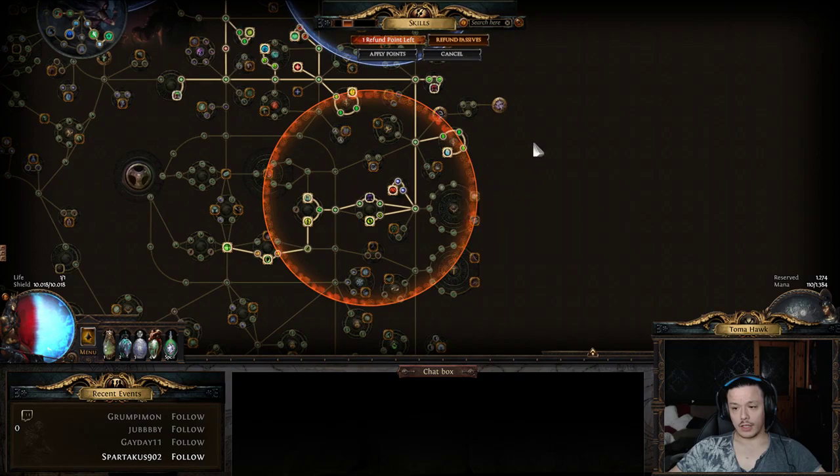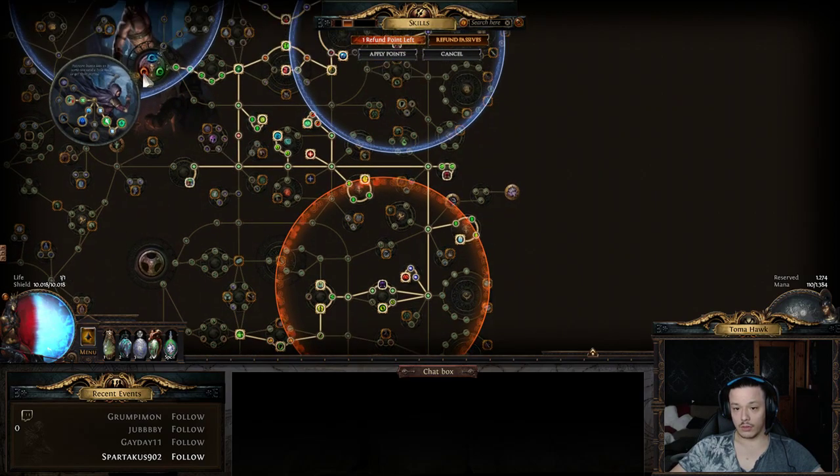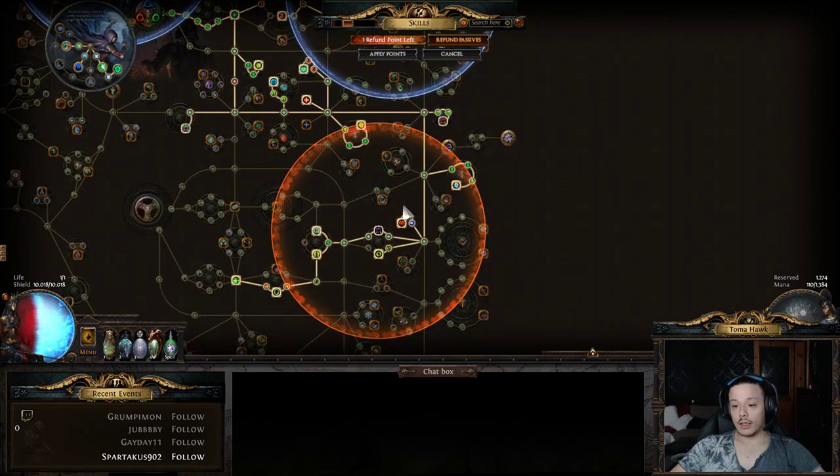I recently got asked why I didn't take any keystones. As far as I can remember, there aren't keystones that are really beneficial for me. Also, I think it's really hard to build around timeless jewels in a build guide since it's hard to reproduce for you guys. But this setup is not really that bad without any keystones — all those traveling nodes are giving me strength, and every five strength is one percent increased melee physical damage.